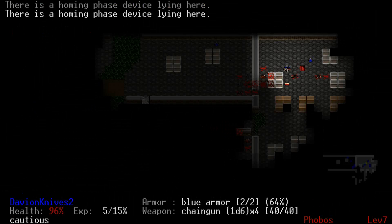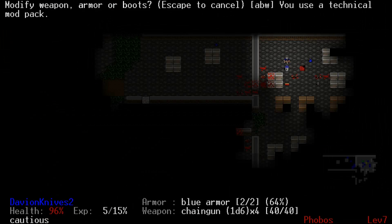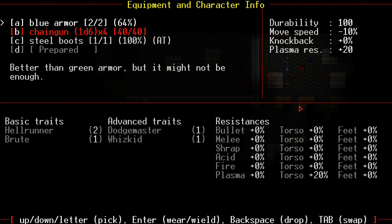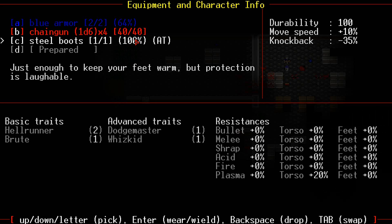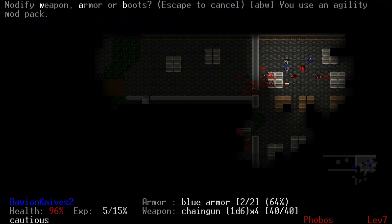I've got Steel Boots on right now. Let's use the Tech Mod Pack on boots, and then we'll use a Jewelry Mod on boots. These Steel Boots have a little bit of move speed and they have not bad resistance — that's gonna be okay for now. And then when I get the chance, like picking up another WizKid, I can start slapping on Power Mod Packs in the near future. That'll also leave me what to do with this other Techno Mod Pack I've got.